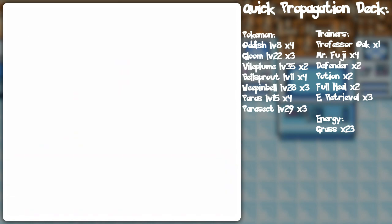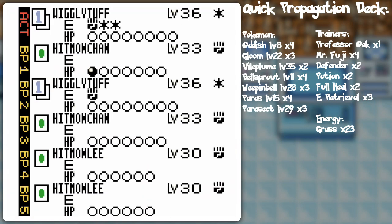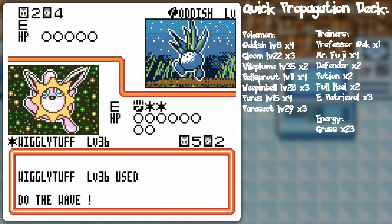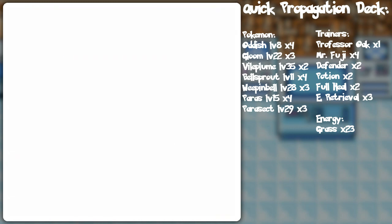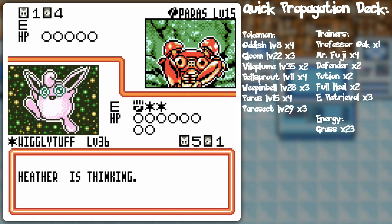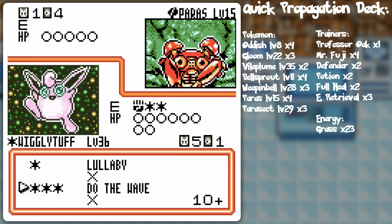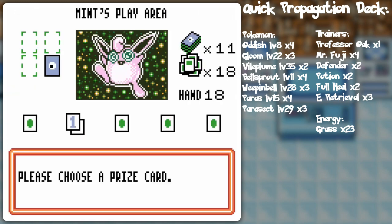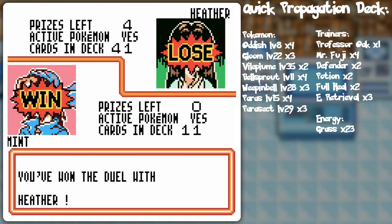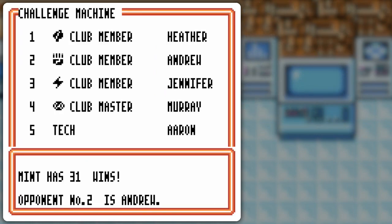Look how much draw power I've got. There's my Double Colorless — put that on and do the Wave. Not that I really needed to, because the sweep is impending, but just for demonstration purposes. Also, with so much draw power, you've got to watch out not to deck yourself — because if you run out of cards, you lose anyway. The idea is to accelerate things as fast as possible with the draw power, but just watch the cards in your deck.